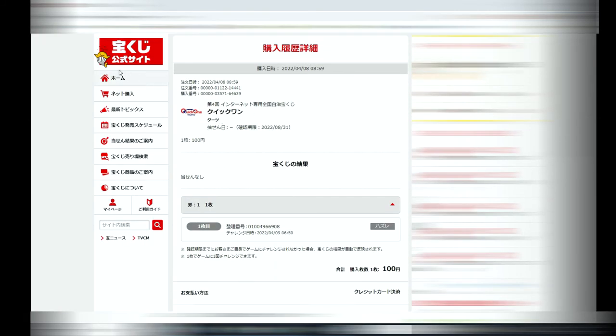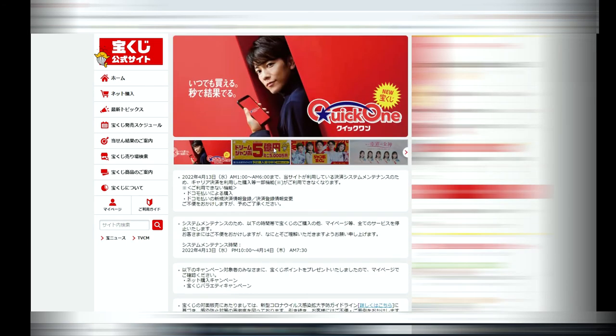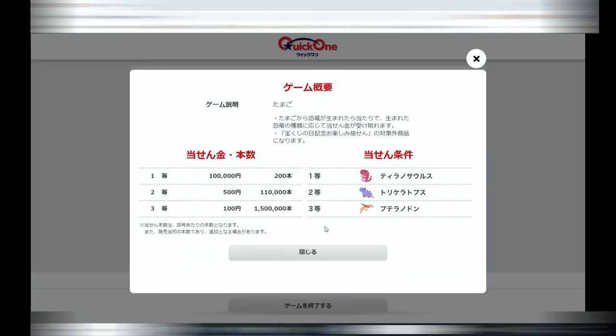I'm going to click on Home and find my game. There it is — Tamago. Click on that. This is step one. Here is a breakdown of the prizes; the jackpot is 100,000 yen.